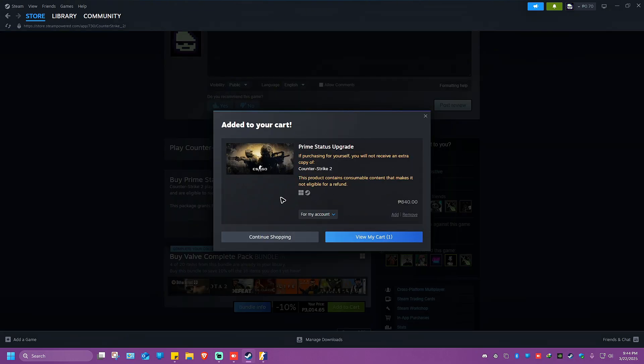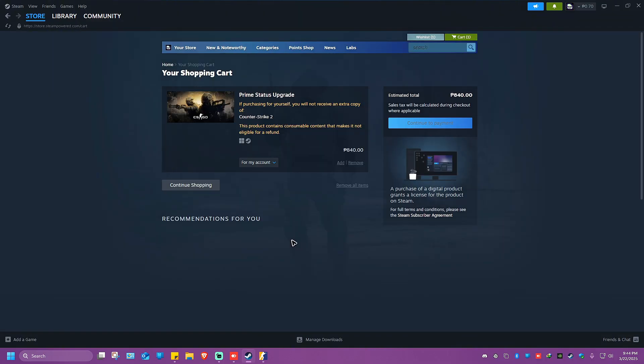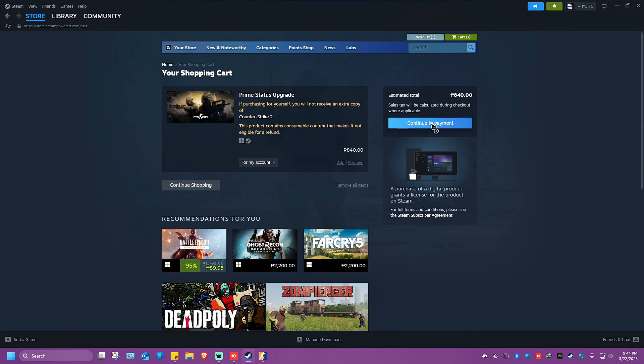Then go ahead over to View My Cart, then continue the payment right here and follow the simple prompts. Once your Steam account is linked and you've either reached level 21 or purchased Prime, you should automatically have access to Premiere mode. Here are some additional notes.